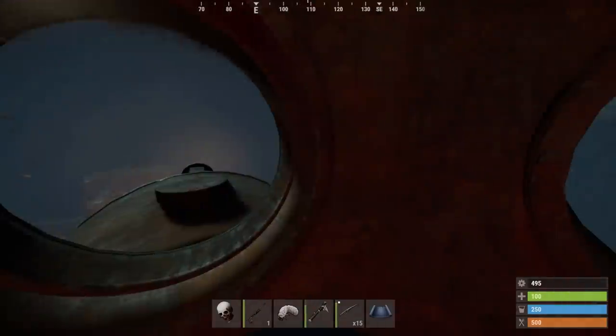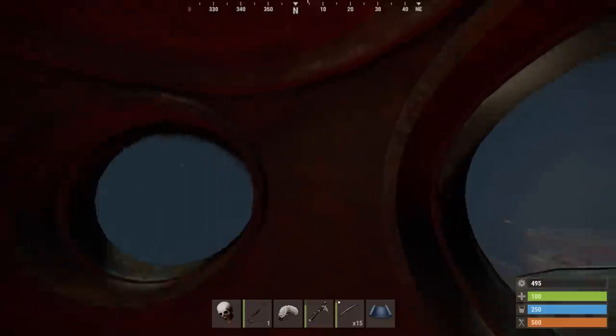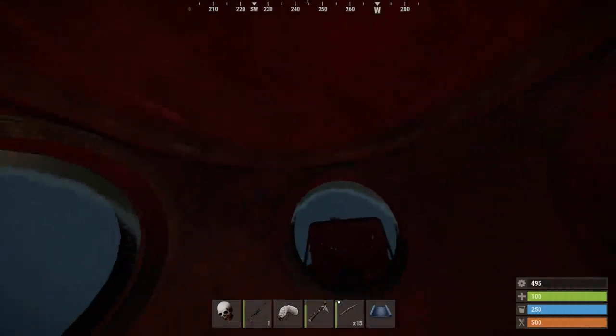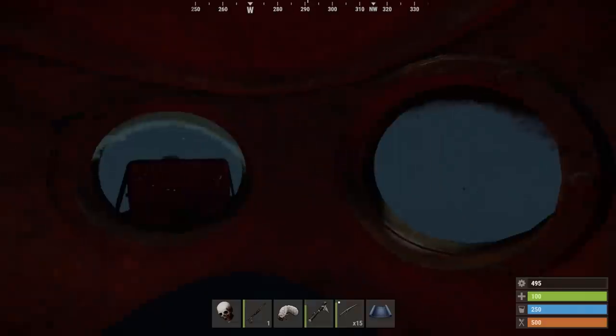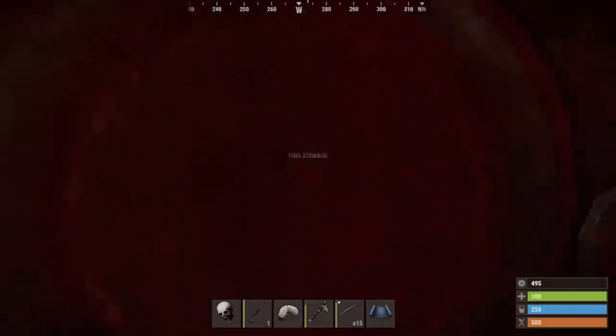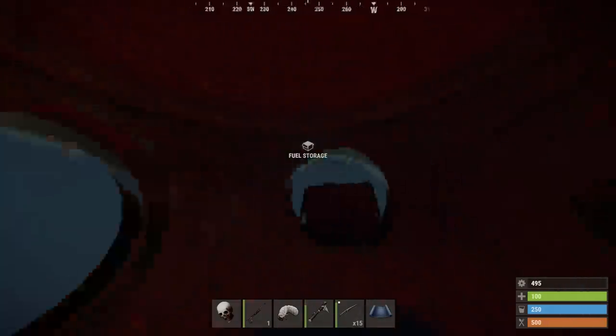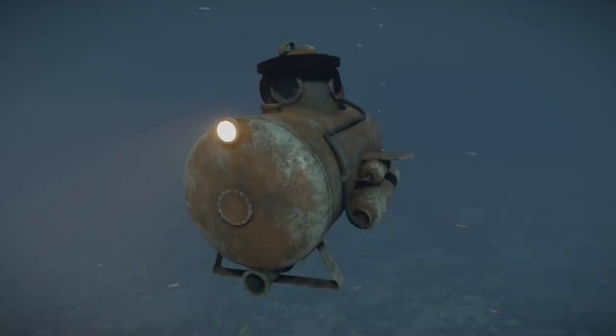You don't have the same luxury in the solo sub of course as the interior is minimalist. However you can now reach the exterior fuel tank from inside if you look behind you. How does that work? Is your arm really long and thin enough to go through the hatch seal without letting water in? What about the jars of low grade? I demand the utmost realism from my reality-bending survival games.